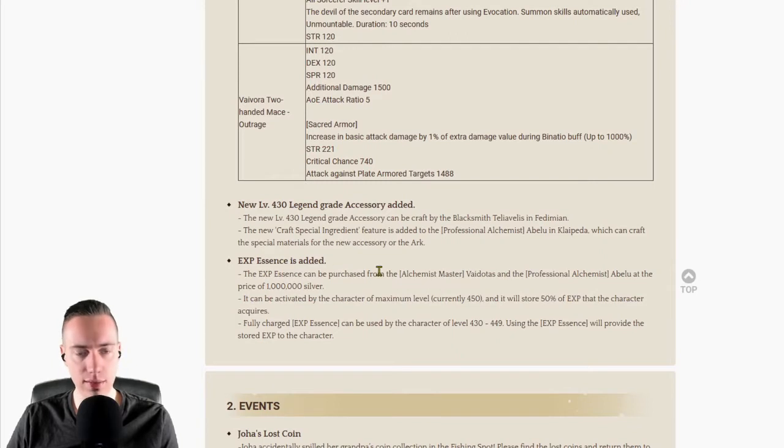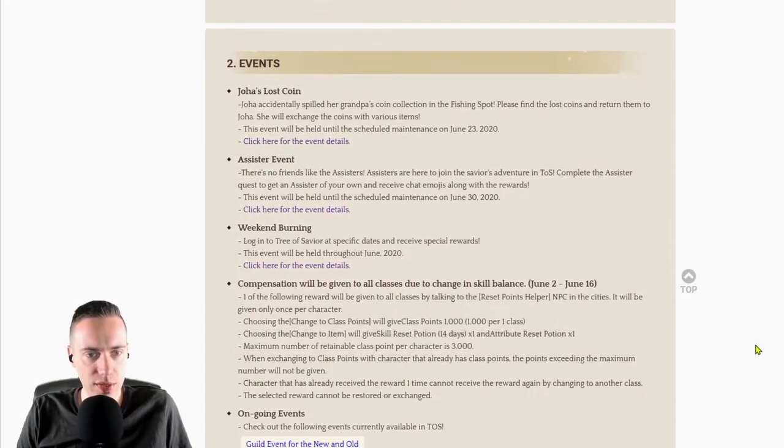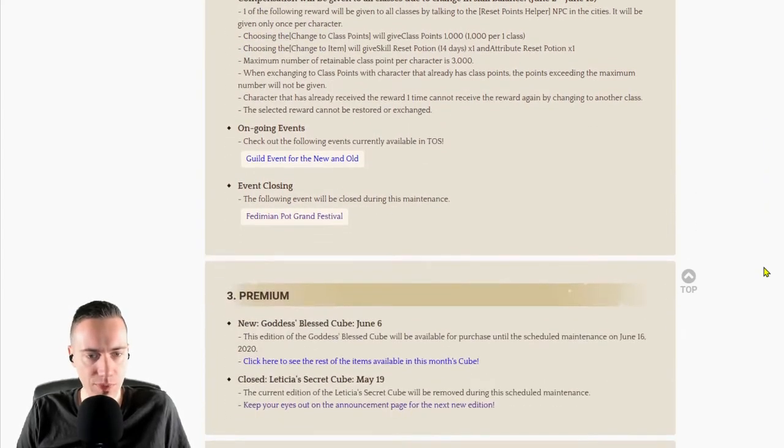A new EXP Essence is added. The EXP Essence can be purchased from the alchemist master Vidotas and professional alchemist Abelo at the price of 1 million silver. It can be activated by a character at maximum level — currently 450 — and will store 50% of the EXP that character acquires. A fully charged EXP Essence can be used by a character of level 430 to 449 to provide the stored EXP to that character. There are also events going on including the Assister event and a fishing event, plus a class balance reset event with class points and skill reset potions.